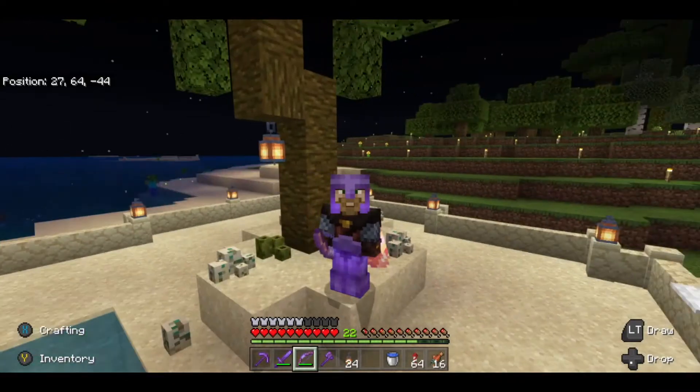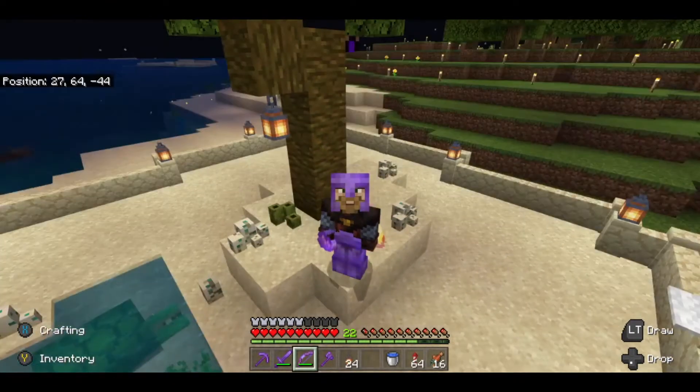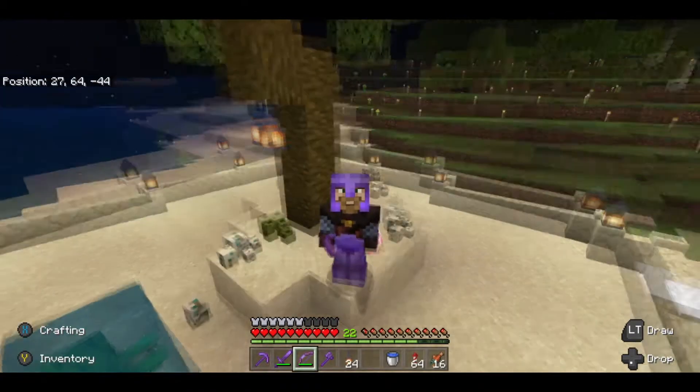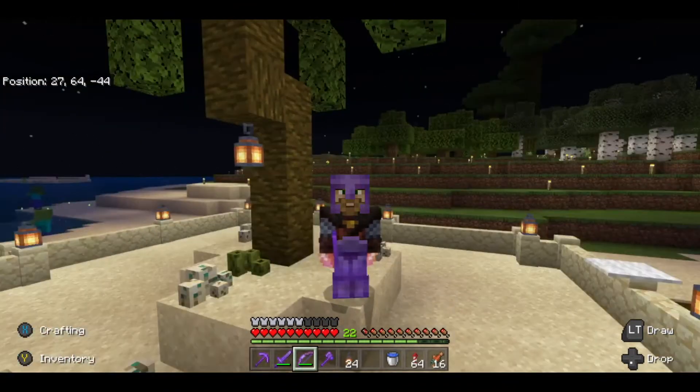The bay is for where our new ship is going to get built, because I'm planning on building a ship at some point in this series. It'll also give me space to build something around our nether portal, because at the moment it's kind of ugly - I'm not going to deny it - and I want to make it look a bit prettier.